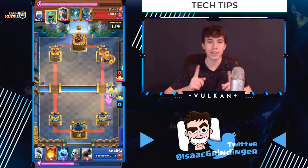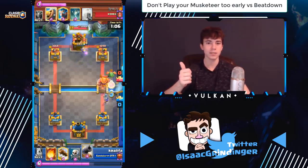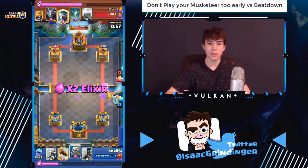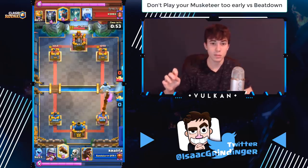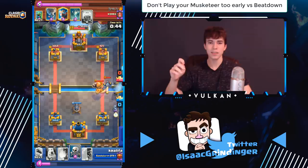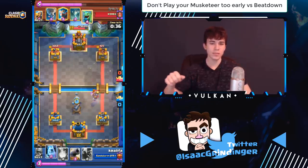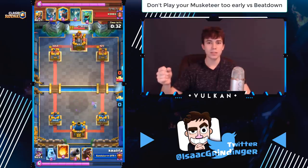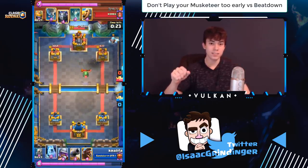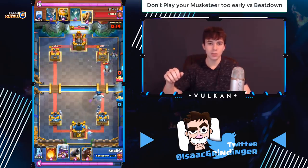Now the tech tips. First tip — versus a giant, golem, or heavy beatdown deck — don't play your musketeer same lane as their giant or golem right away, because it will cross the bridge too early and get easily killed. What you want to do is if you have hog in hand, go hog opposite lane. If you don't have hog in hand, sometimes you even want to waste a log or cycle skeletons or ice spirit — losing a little elixir — and then play musketeer same lane so it doesn't walk too close to their side of the bridge, preserving your main DPS on defense.